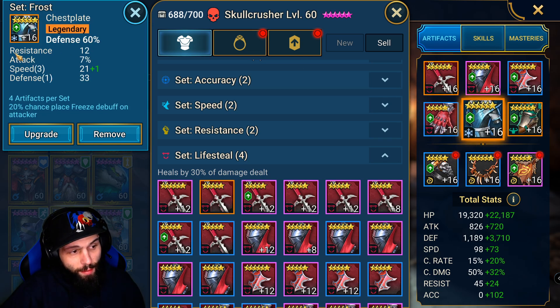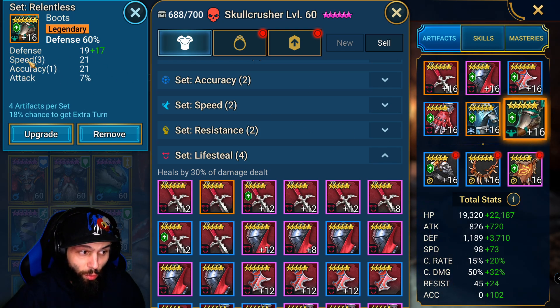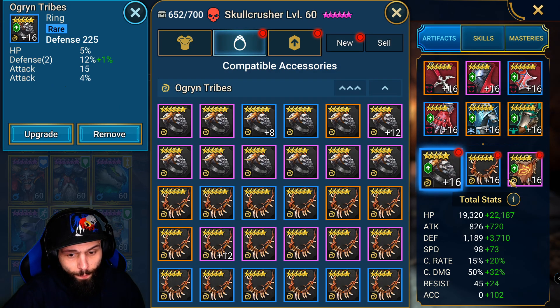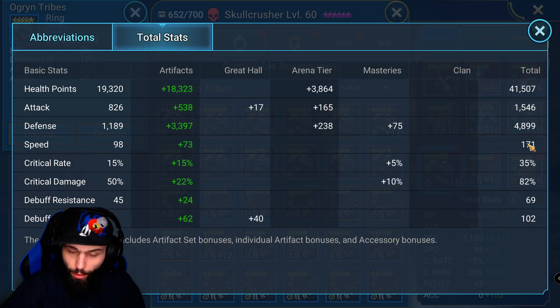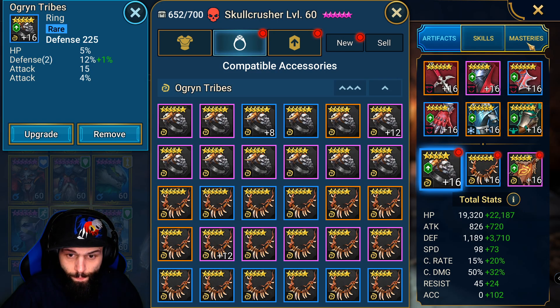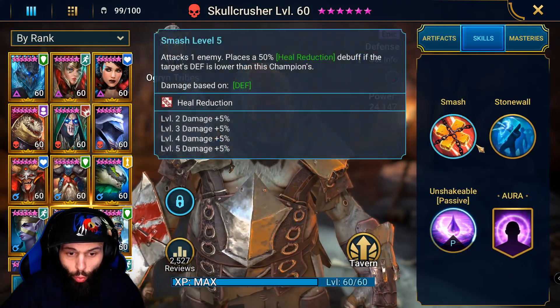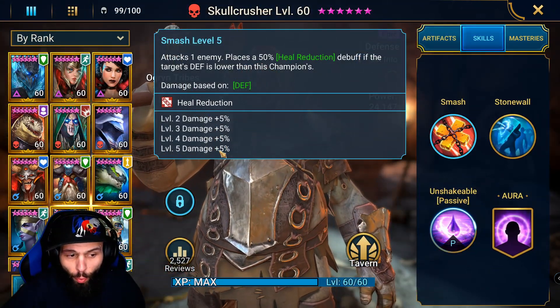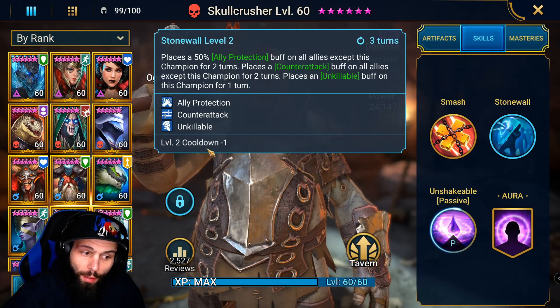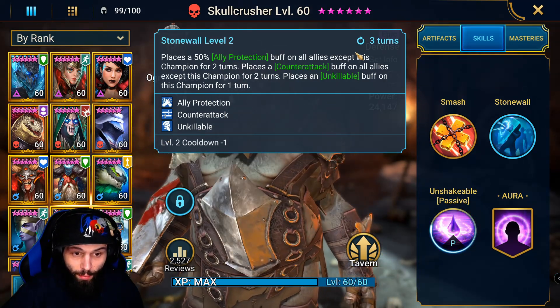For his chest we have a defense percentage chest with good speed rolls, and that allows us to also run defense percentage boots with a speed roll. For his jewelry we went with defense, defense, and defense. His total stats are 171 speed — exactly the speed you want — and he has 4,800 defense, almost 4,900, and 41,000 health. These are pretty good Skull Crusher stats. His skills are fully booked, which helps with damage so he can recover more health from lifesteal, but this is not necessary. The only book you really need is for Stonewall so that his counter-attack is at a three-turn cooldown.